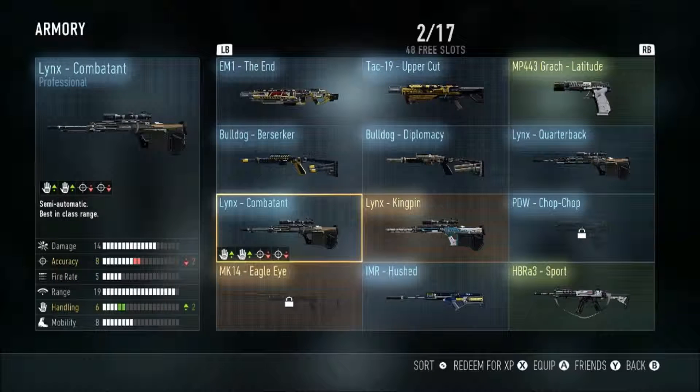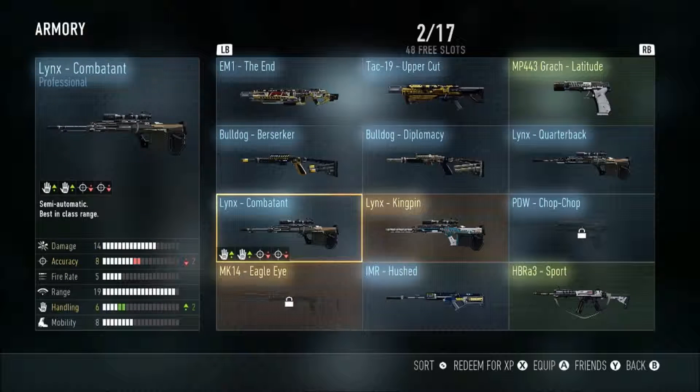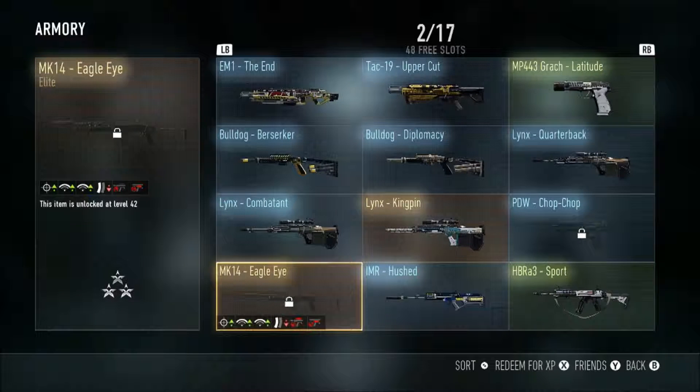I don't know if I'll use the Kingpin because the stats are ridiculous — all you get is a parabolic microphone with two decreases in damage and accuracy, so it's not going to be much help. Then this brings us to the PDW Chop Chop, which I haven't used yet but might try out.